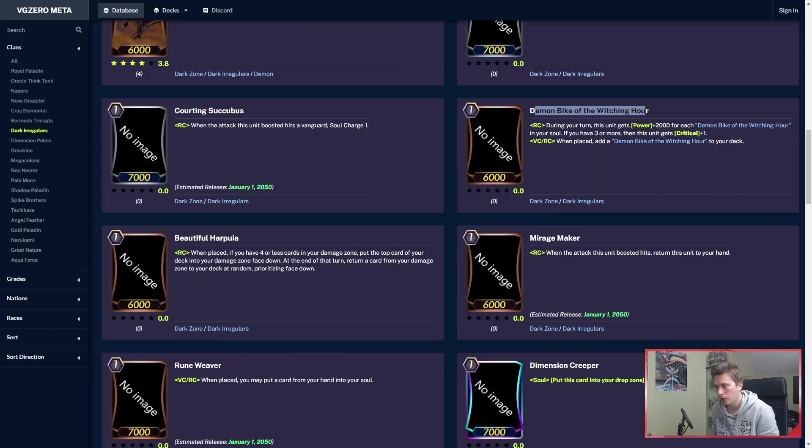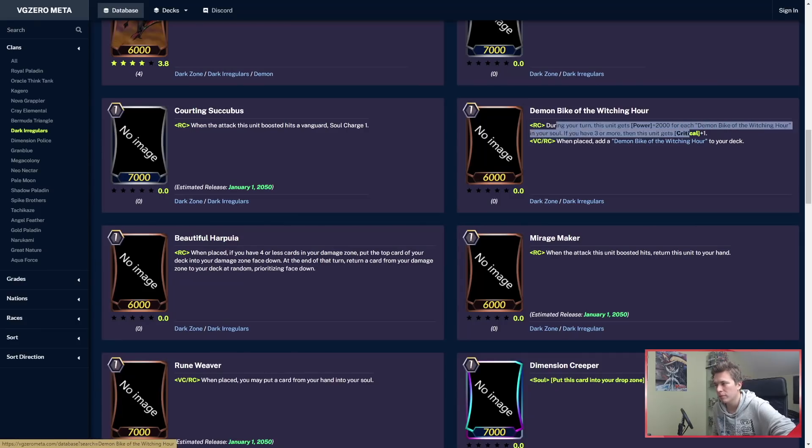So if you're already running four, you make a fifth copy. And then during your turn, this unit gets power plus 2k for each Demon Bike in your soul. And if you have three or more, then this unit gets a crit plus one. Insane. There's more of these.